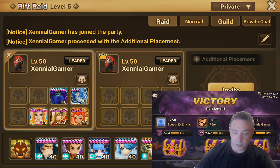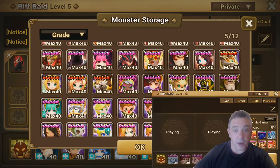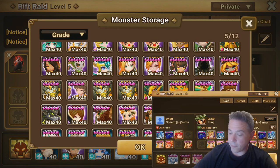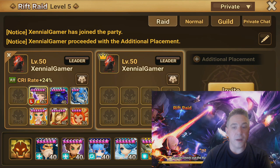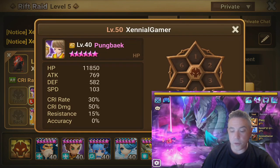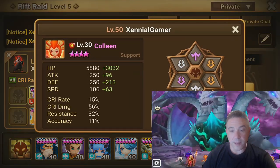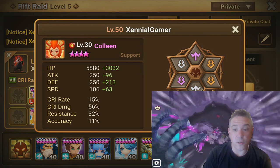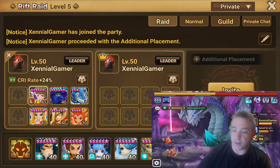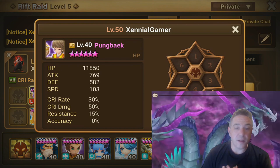Why can't you use a six-star monster? Let's take a look — for example, I have an unruned Pungbaek. Even with no runes on at all, I've got 12,000 HP and 500 defense. Just to compare: my Kali, whose effective HP is 10,000, survives the initial boss hit with 8,800 HP and 460 defense. My Pung has 12,000 HP and almost 600 defense. Even though Pung is completely unruned, he will not die on the initial boss hit.